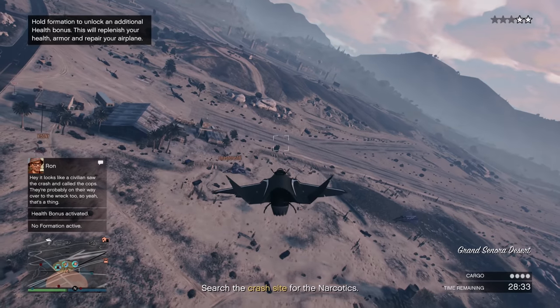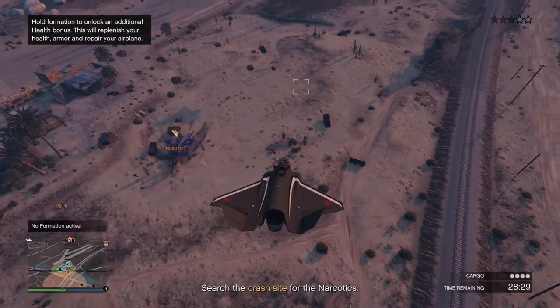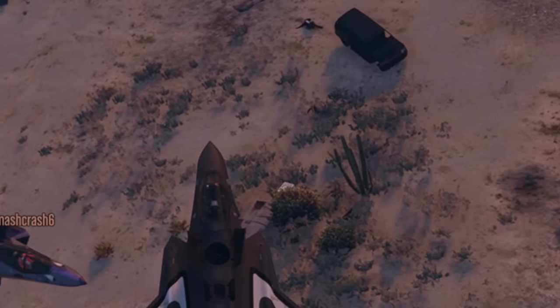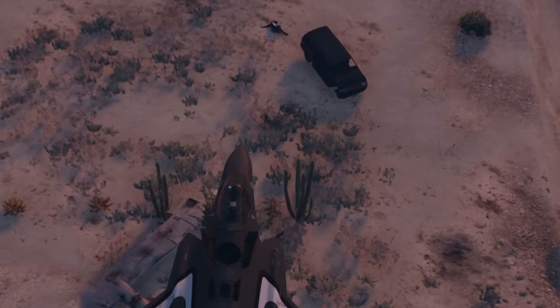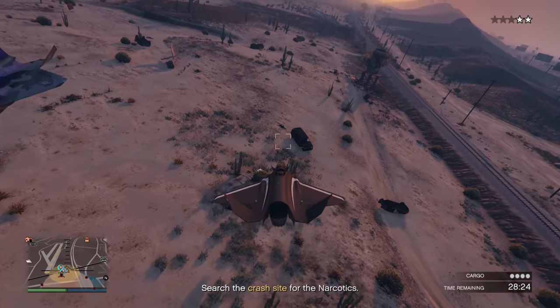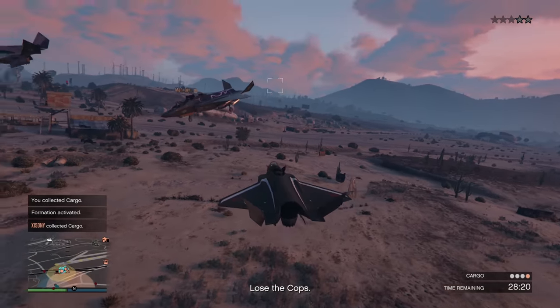The first mission requires you to go to Sandy Shores airfield, and then from there you'll have to go to a different location in a search area where you'll be able to find the crate. If you're using an air vehicle, you don't have to really shoot anything — just wait until you see the crate blink or have a giant green arrow above it, pick it up while you're still in your helicopter or inside your jet, and then just fly away again.